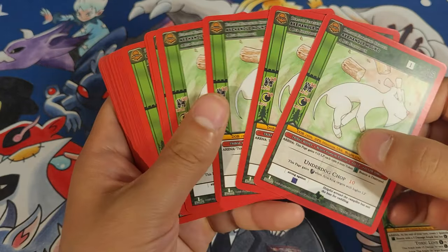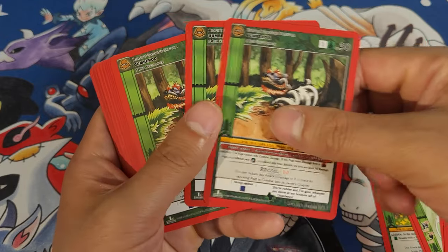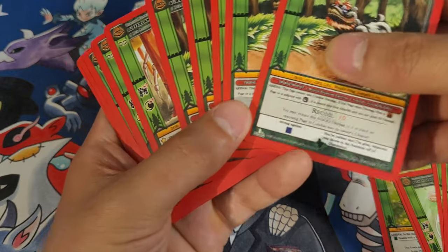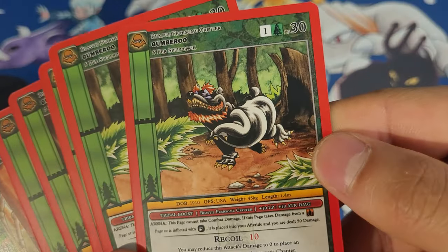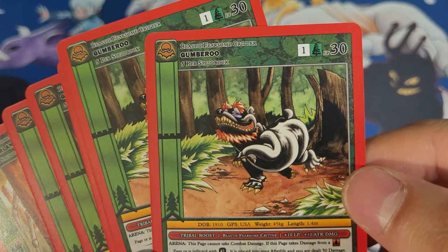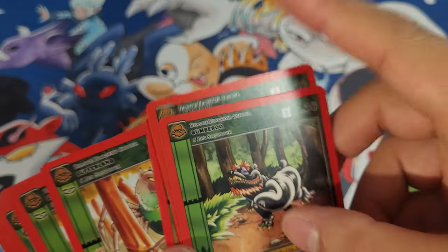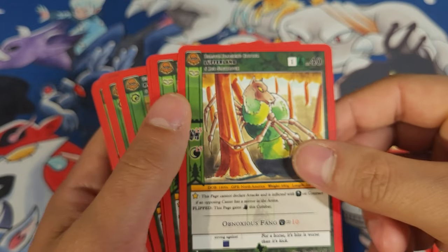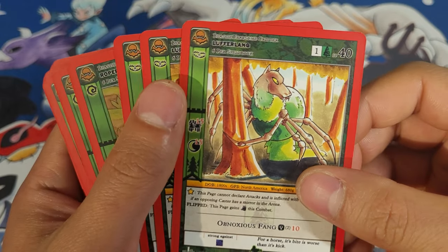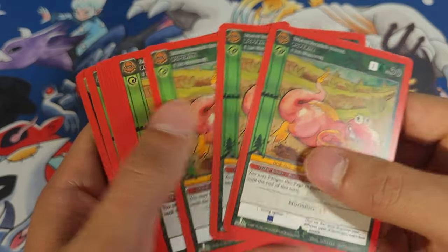As a fearsome critter deck, yeah of course this is viable. Gumberoo altar — oh that's so cool — times five. And you got the Lufferlang times three.